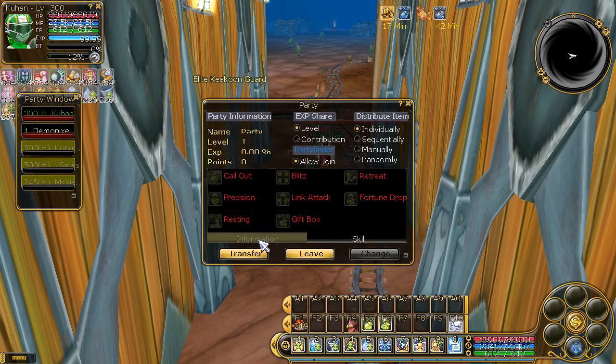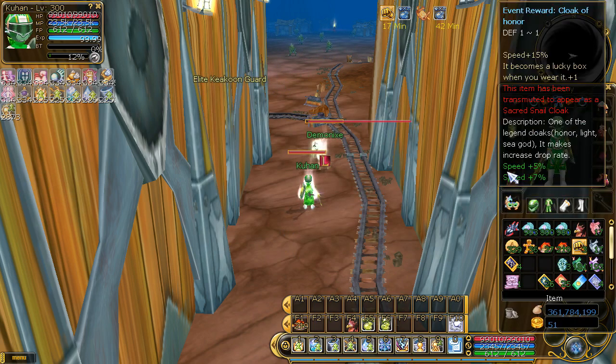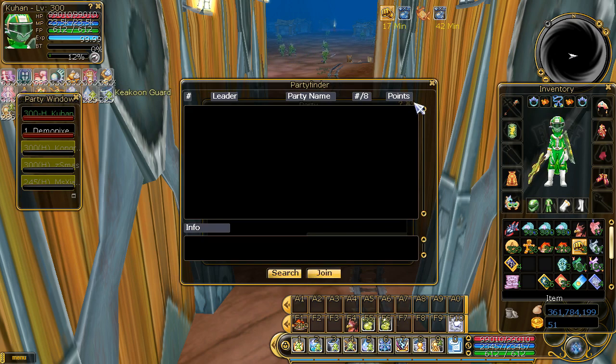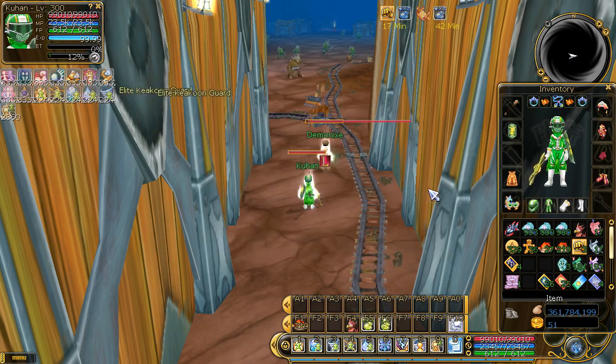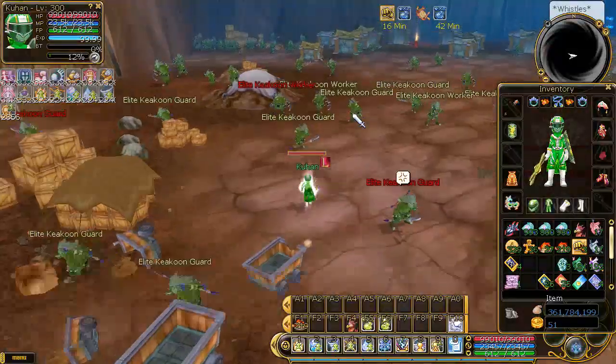First things first, I did forget a scroll that levels it up to level 10 immediately. You can find that in the scroll shop — it's called Scroll of Party Advanced or something like that — and it gets your party to level 10 right away. Then you can change it to the advanced party and continue leveling it, but since I don't have that and I forgot it, just completely blanked out...